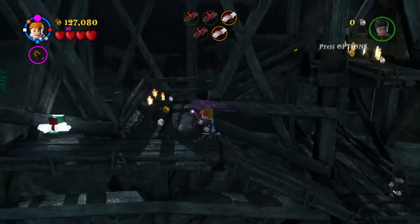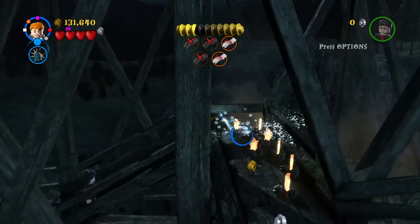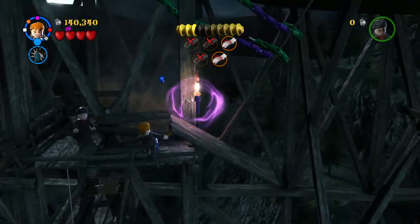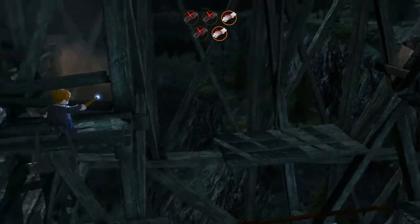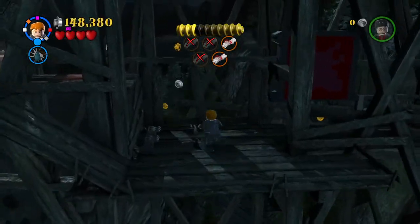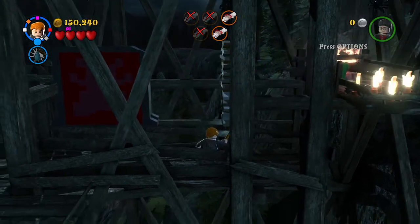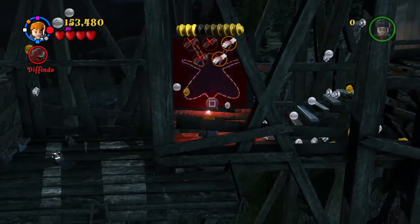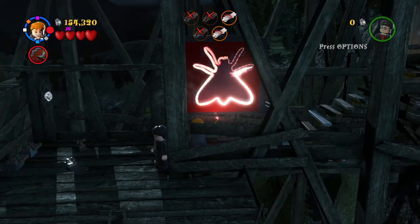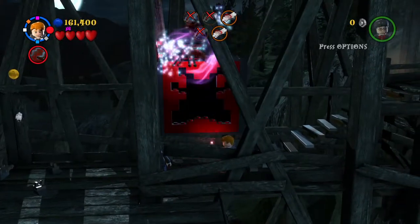And then we can proceed further in this level. We did it! We have two more bombs to take care of. What do we need to do? Arthur Weasley — we're creating a moth of sorts. That's a blue stud collection, very good.